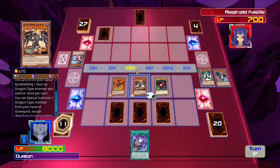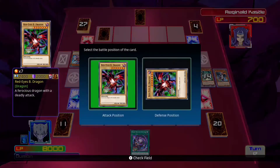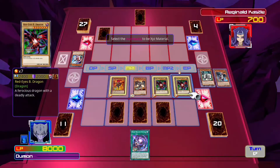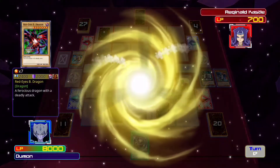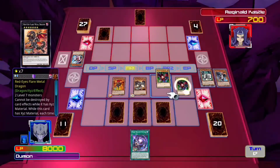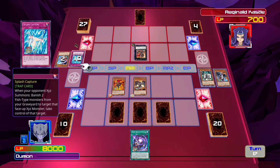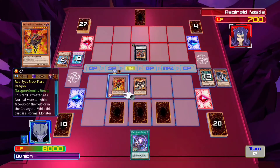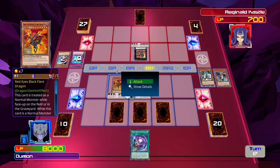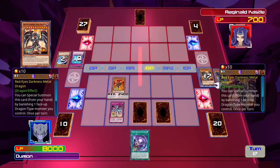Alright, what's this do? Once per turn you can just special summon one dragon-type monster from your graveyard. Let's do it. Going back — where is Black Dragon? Coming out — where is Black Flare Dragon? I didn't realize I summoned that guy. Attack. Oh, so you have effect damage? Hell yeah!